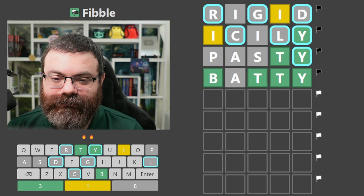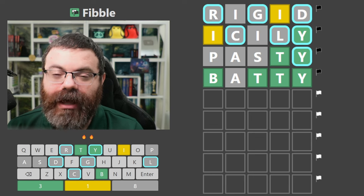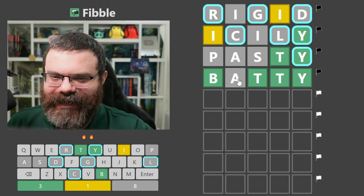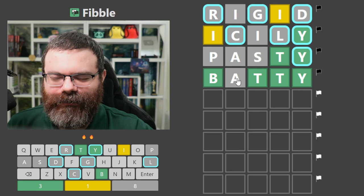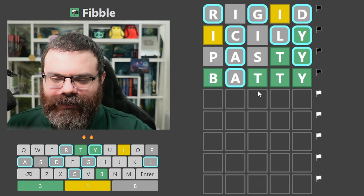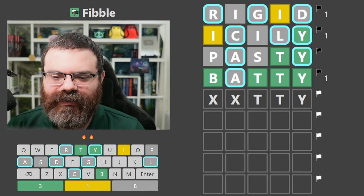Like 'baddie' or something. So this A actually cannot be lying, because if the A was lying, we would have the correct answer. So this is not a lie, which means that's not a lie. Now one of these is lying. I tend to think it's the B, so we're something-something T-T-Y.